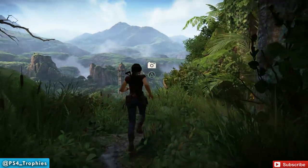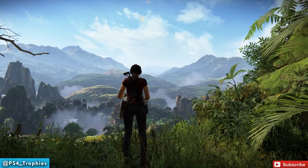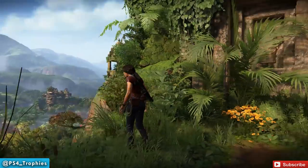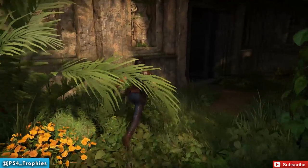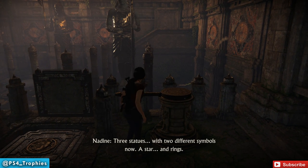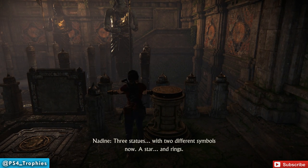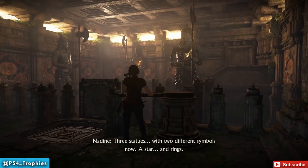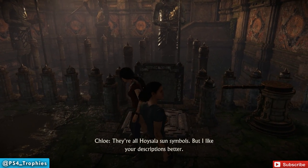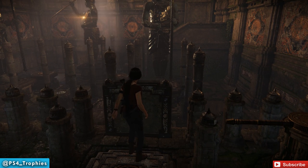After that, we're going to head out towards the second trial. Really quick, we're going to get a photo here. Of course, you're going to have to get all the photo locations if you want the platinum trophy. So that was the first trial.